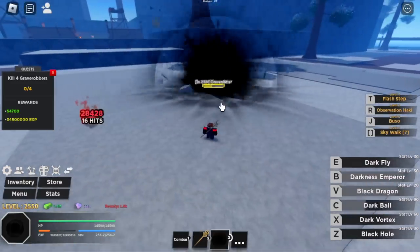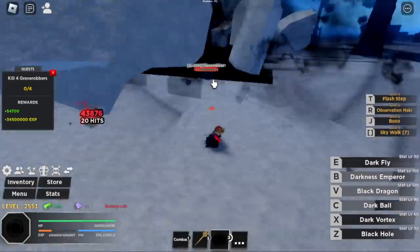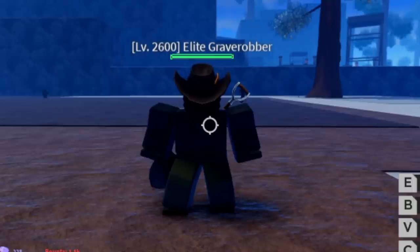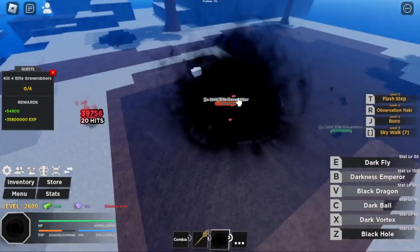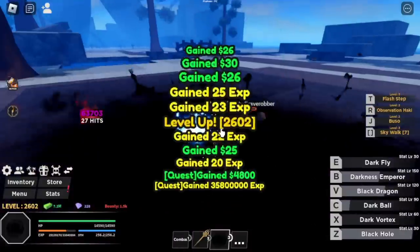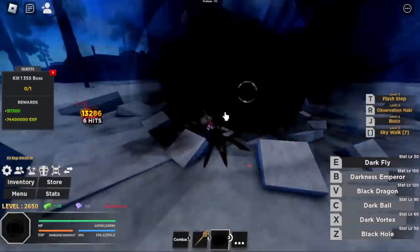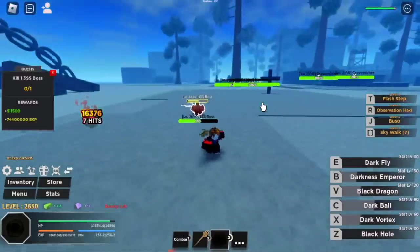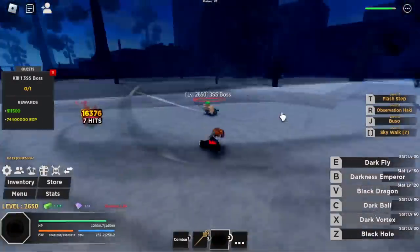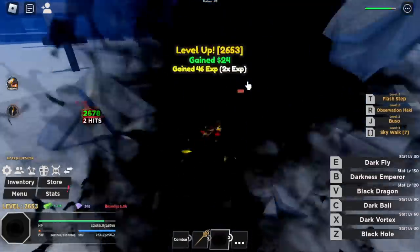We're gonna grind the second mob aside from the Grave Robbers. You can also grind the boss here, Zoro, at level 2,600, if you really want to get Zoro's Three Sword Style — one of the best animations imitating Zoro's attack. This area is also one of the most common spawn points for Sea Beasts, so make sure to camp here if you want to grind Sea Beasts. We won't be fighting Odin here because he spawns once every hour.